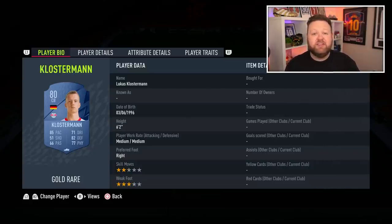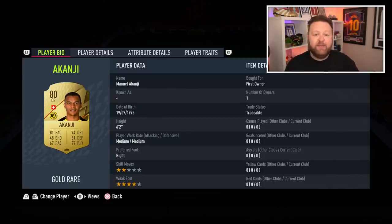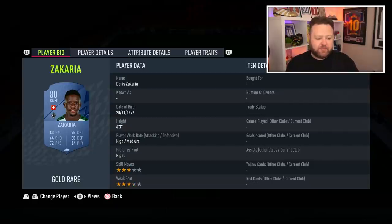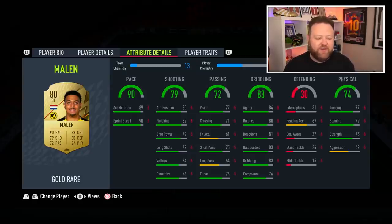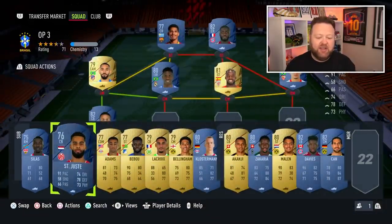Klostermann at 85 pace — slow compared to St. Just and LaCroix, but people are still going to want to use him. Akanji is another 80-plus-pace centre-back in the Bundesliga — probably a little cheaper at 81 pace but still super solid. Zakaria is the same nation as Akanji — six foot three, 83 pace, that is rapid. And Danel Malen — I really want to get hold of this guy for my RTG: 90 pace, four-star skill moves, good dribbling, 82 finishing at the start of the game. That is really solid.